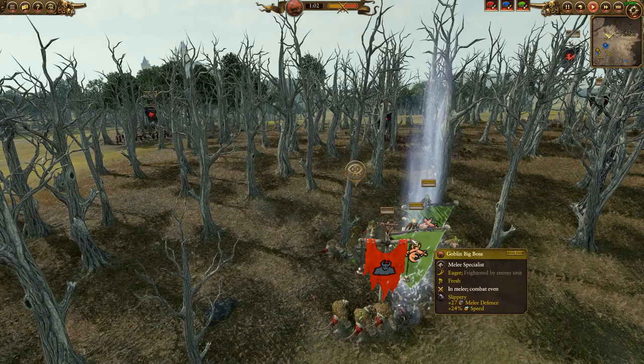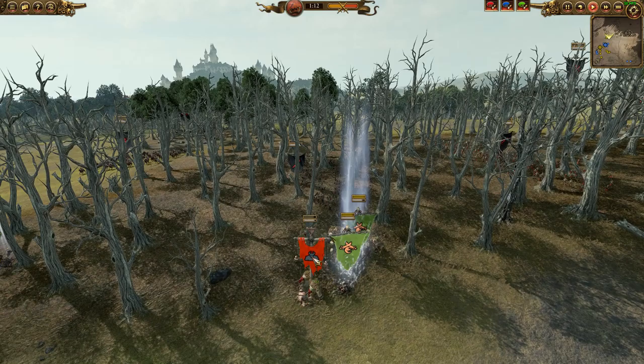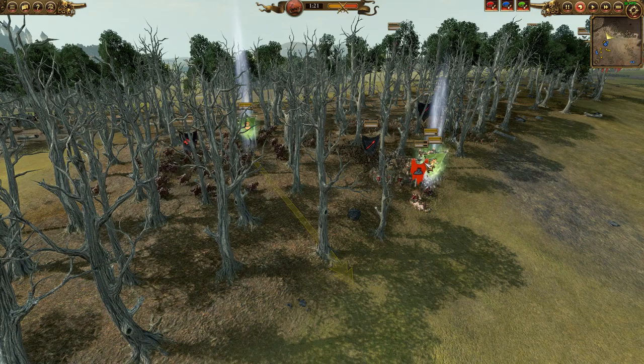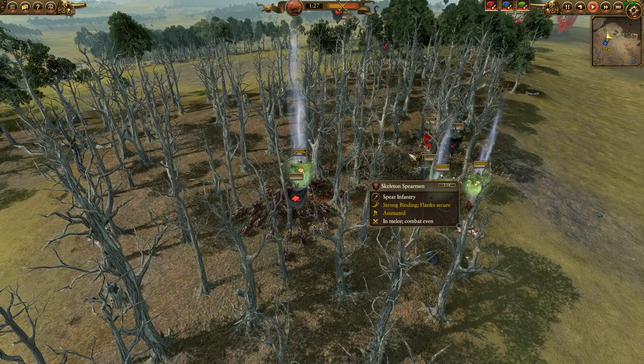But there is another method, and I just want to hopefully highlight that in this battle - and that is with these Goblin Big Bosses. The reason why this method can work is because they're very small targets. If they engage with a cav unit, the cav unit will cluster around them - they'll try and surround the hero. That's the way the AI works. And because of that, it's going to be very densely packed and you can absolutely crush them with the Foot of Gork. So I wanted to scout with these Goblin Big Bosses, figuring something was going to try and ambush me.